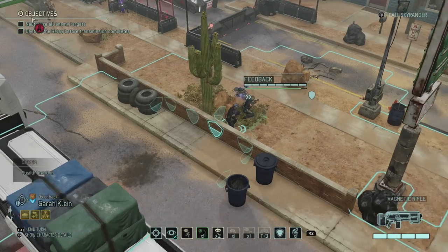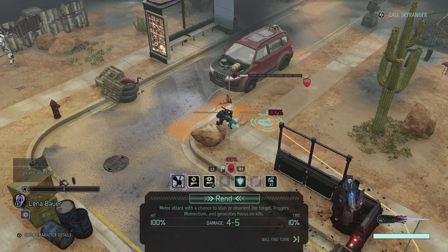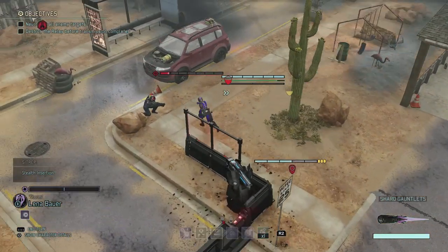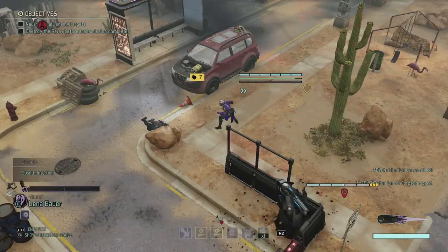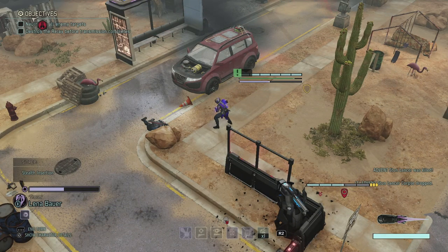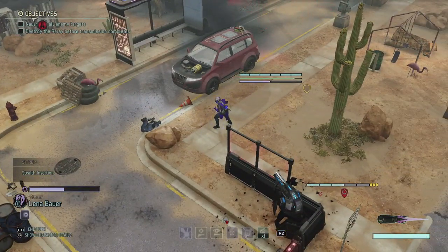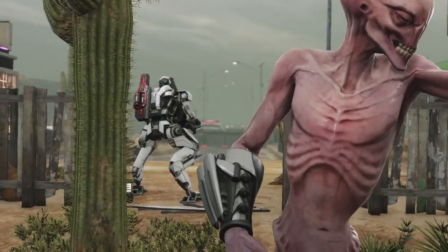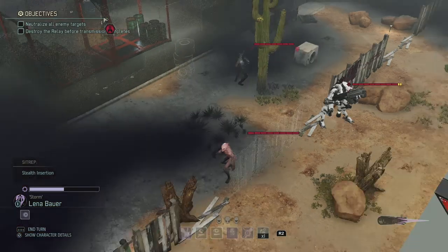So now we're going to move in and rend this guy — 100%, so this can't miss. This is going to be a guaranteed kill for Lena. Okay, that was awesome — that even did 7 damage, would have killed him. We did get one more focus. And we get a sectoid and another lancer.